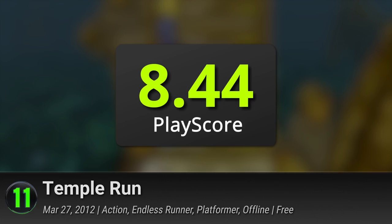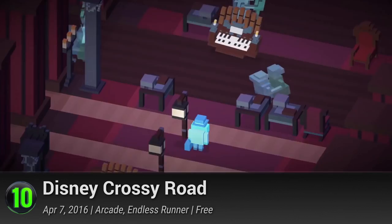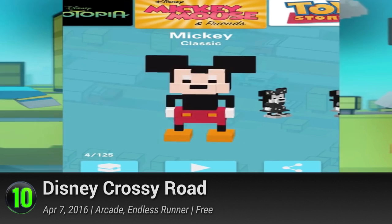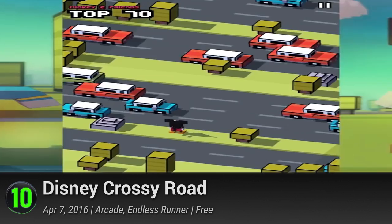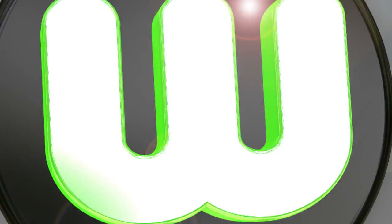10. Disney Crossy Road. The emperors of our childhood fantasies finally take hold over Hipster Whale's popular arcade formula. While it doesn't have the auto-run feature of endless runner games, Crossy Road lets you achieve the highest scores with every careful step. Collect coins around the world and get a chance to win cool new characters. With their signature superstars slapped onto the vibrant voxel world, it becomes an even more exciting game of slots. A fusion of two established greats, it receives a PlayScore of 8.45.